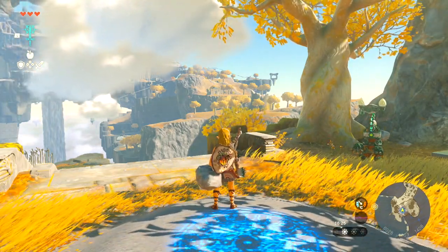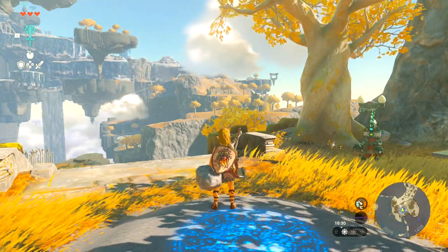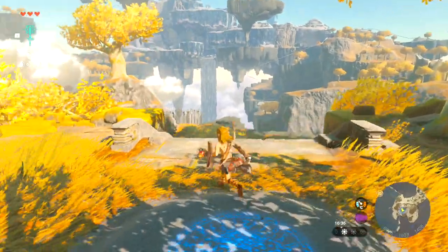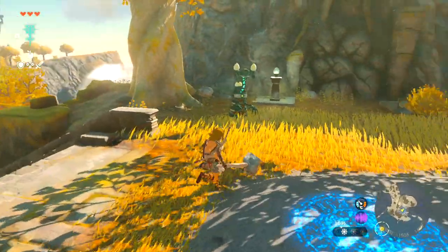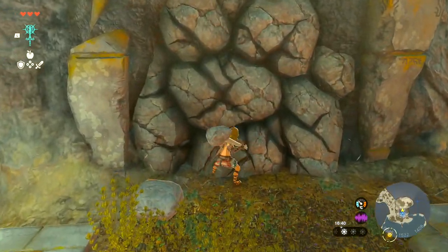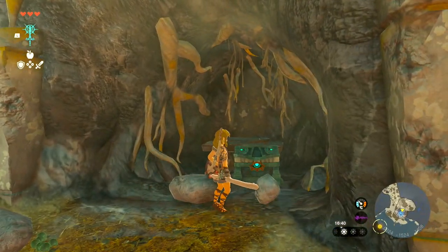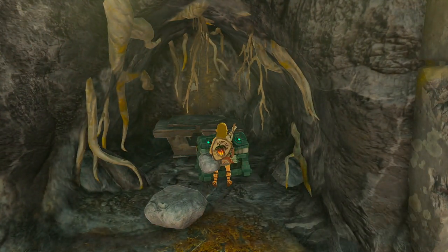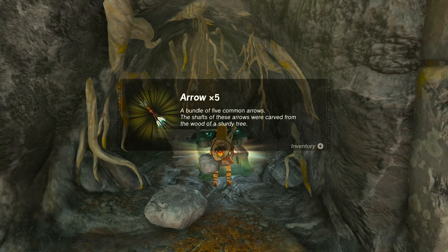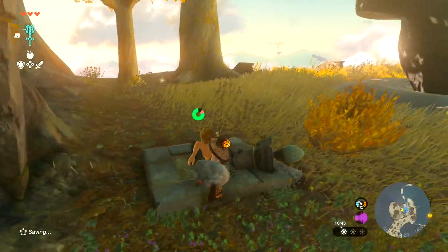I've just done the second shrine, and we have the fuse ability, which allows us to fuse together rocks onto weapons and other stuff. We've got a fuse built weapon here. We've got a treasure chest with arrows. We're finding a lot of arrows, which is great.